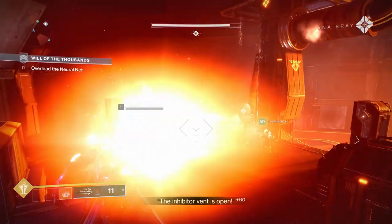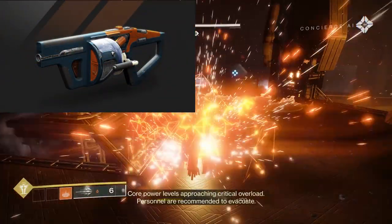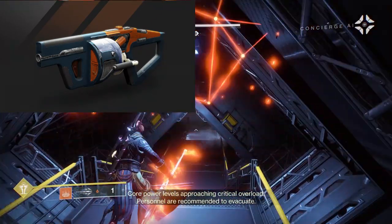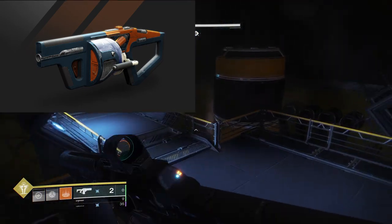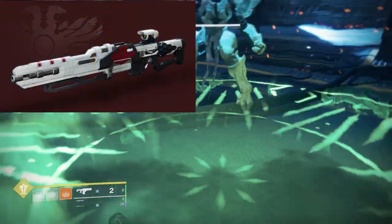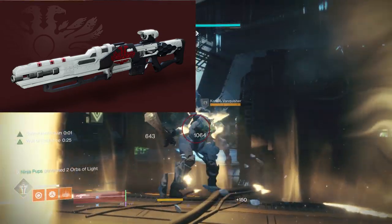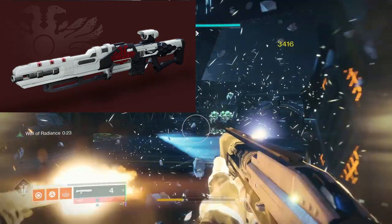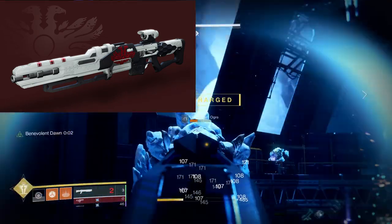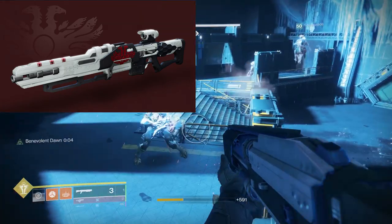Since I covered the pinnacle weapons last video, I'll briefly go over some extra information we got this week. For the Vanguard pinnacle weapon, the Wendigo GL3 is an arc adaptive grenade launcher. Its unique perk, Explosive Light, says picking up an orb of light increases the next grenade's blast radius and damage, and you can hold up to 6 enhanced grenades. The Crucible pinnacle weapon is the Revoker, a kinetic aggressive sniper rifle, with a unique perk called Reversal of Fortune - missing a shot returns the bullet to the magazine after a short duration. The perk can only return one bullet at a time, which is a bit disappointing for PvE, but that one round of special ammo could be the difference in PvP.